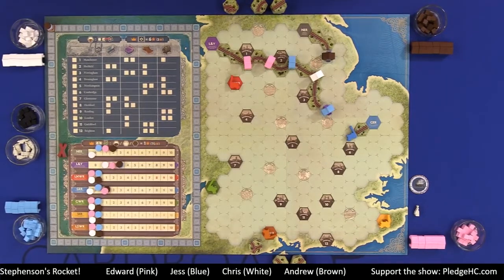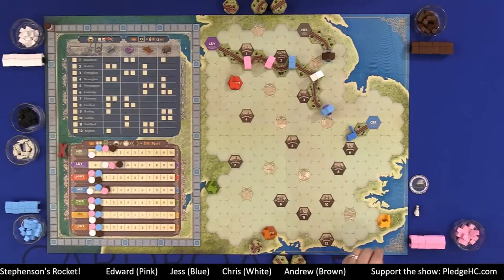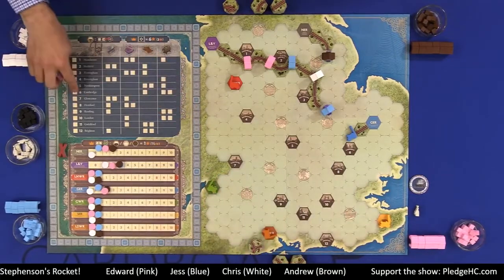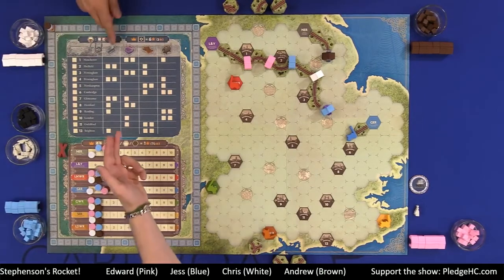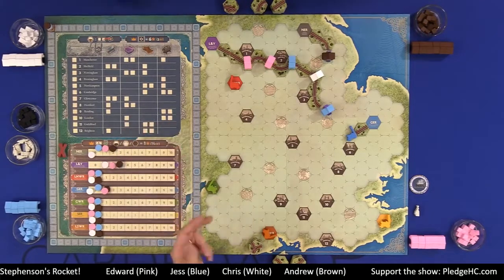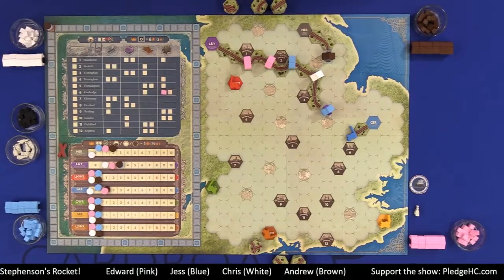The second option is investing in industry — this is pretty easy. Let's say for my second action, we're coming over towards Cambridge, so I put a cube and my choice is to put it into one of the four different things: steel, textiles, leather, or beer. Let's go with beer — invest there. That's simple. I'll explain why we want to do that in a little bit.